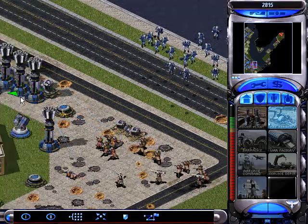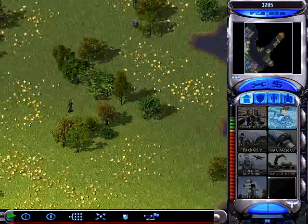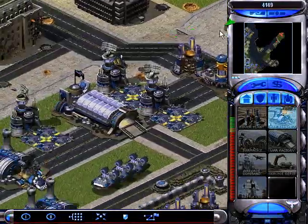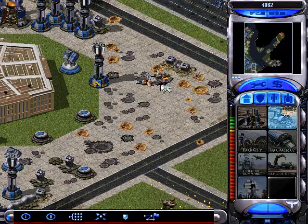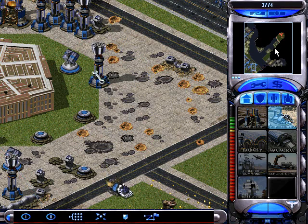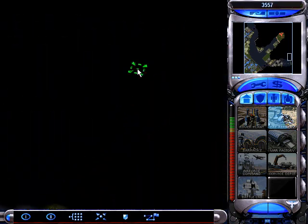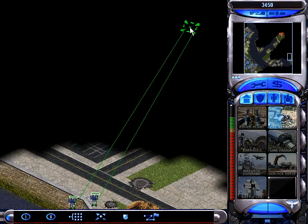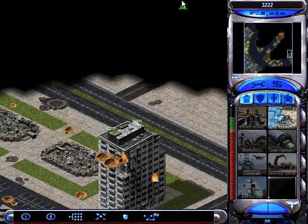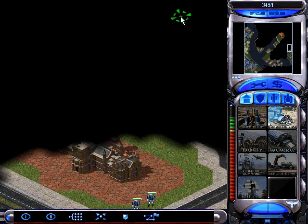And I'm going to build another ore refinery and put this up at the hospital location so we take advantage of more of these ore fields — there's a lot left over there. You don't have to capture those or put a spy on those ore refineries in the Soviet tab that I mentioned before. You should have ample funds near your position, so don't worry about economy in this mission. Just worry about terror drones later on.